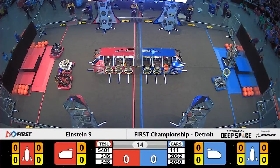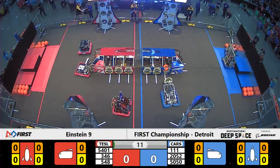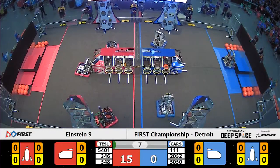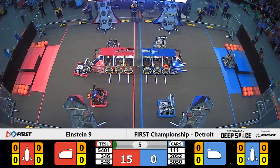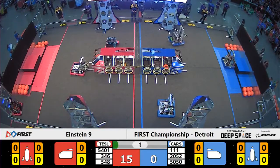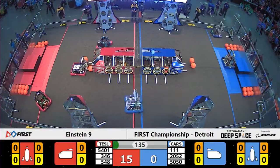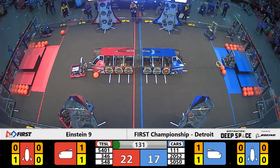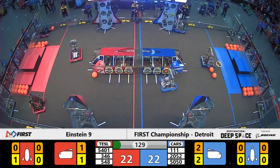Round number three coming to a close here with Einstein match number nine on the MASS field. Alliances coming out in similar formations. Blue Alliance will load two pieces of cargo in their cargo ship, red with one. And as our first Sandstorm comes to an end, 15 to 17, the Blue Alliance advantage.